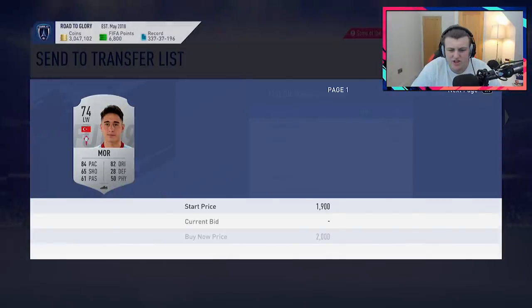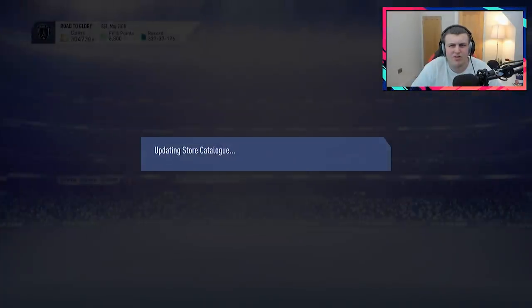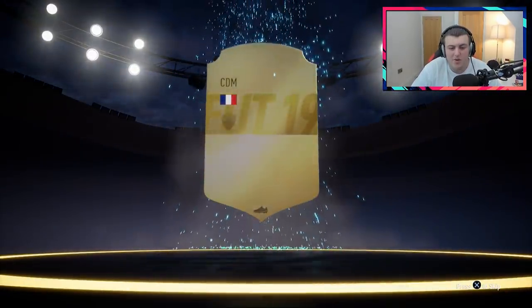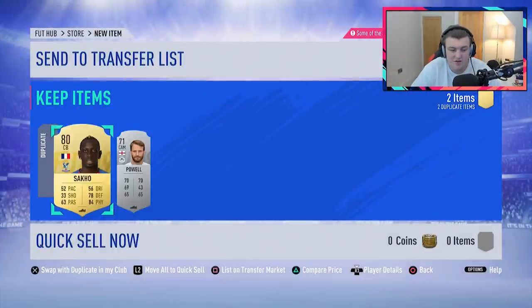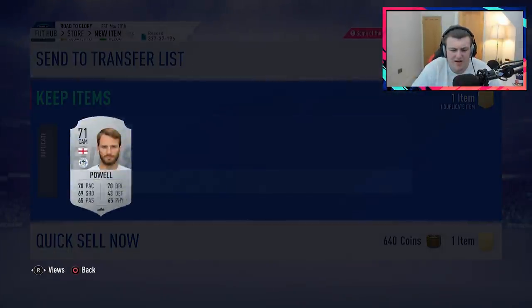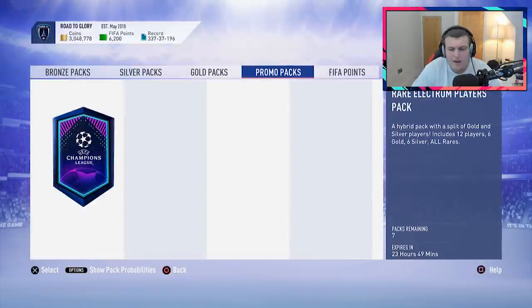I wonder if Moore's selling for anything. I actually used this guy in FUT for a little while and he was very decent. I remember when he was a bronze player last year and he used to sell for like 30,000 coins — that was like hitting the jackpot with the bronze pack method. We're yet to get a walkout, hopefully we can get a walkout from one of these packs or maybe one of the UCL upgrades. Nick Powell — he used to play for Man United — sells for maybe a few hundred. Sako isn't selling for anything, so we'll go ahead and sell him. We've got seven of these packs remaining at 30,000 coins a pop.